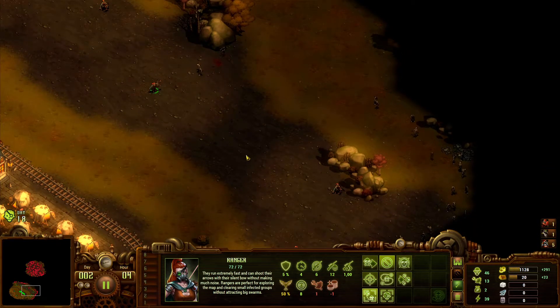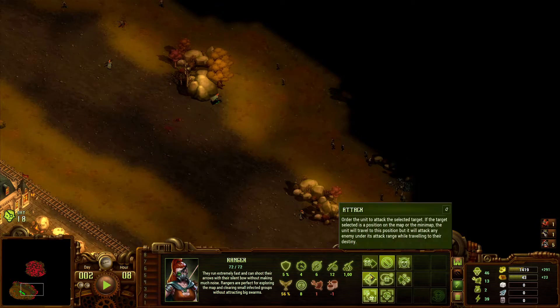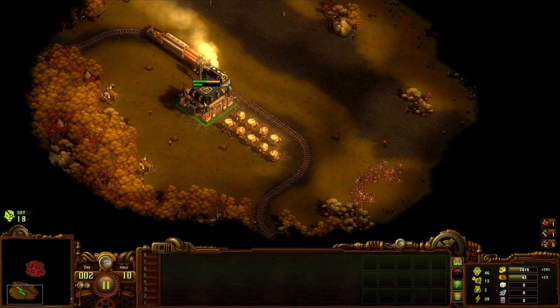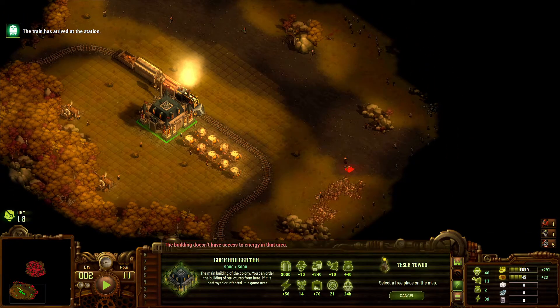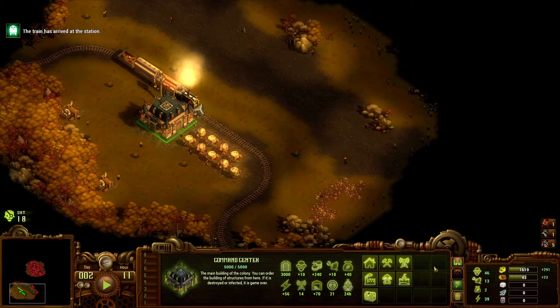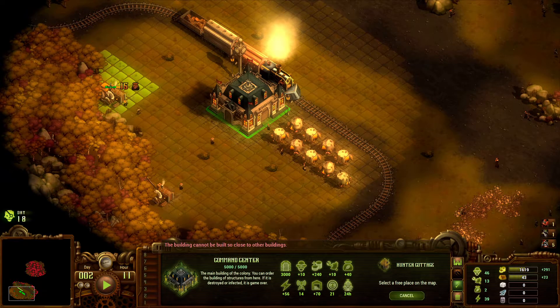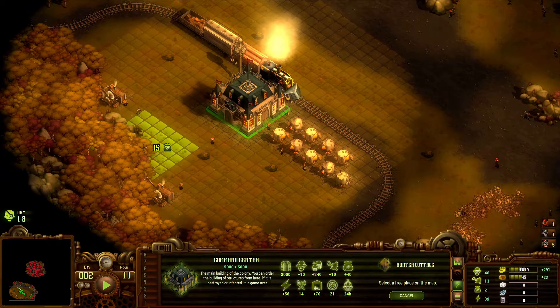Annoying zombies — they do shamble slightly closer all the time, so it's not like you'll be fine forever. Patrols aren't necessarily the best option at all times. Food, food, food — what is the highest amount of food we can squeeze in? The fewer buildings we need to place the better. 16, 16 — okay so 16 there.